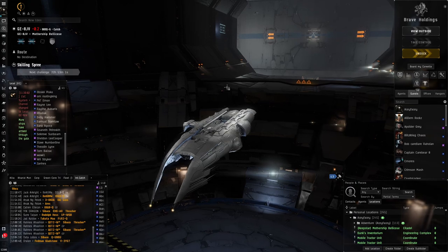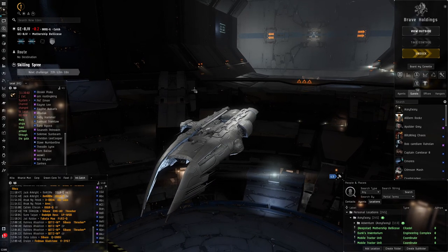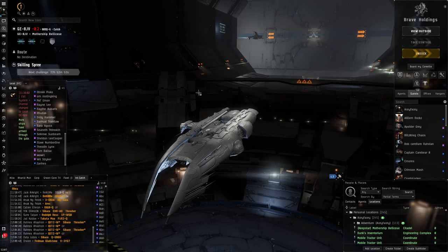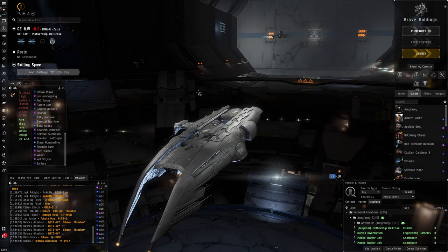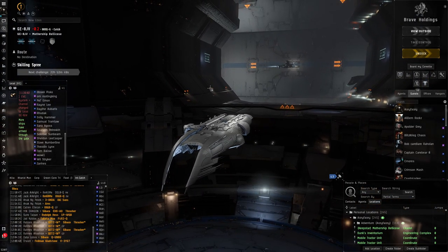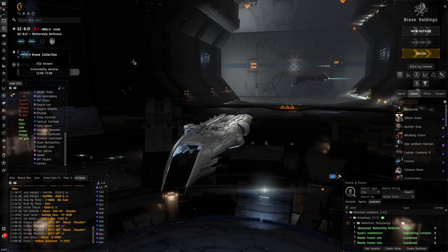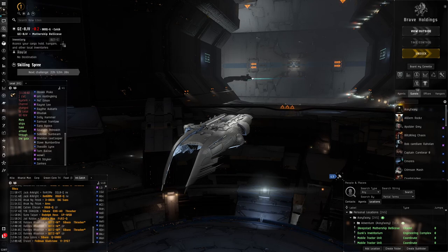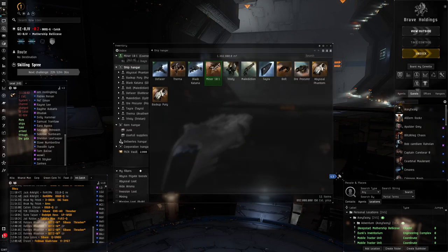Salvaging and looting the modules from these sites is actually quite profitable. I didn't think it was, I thought it was a bit of a waste of time, but it's actually worth your time. You can get quite a bit of meta modules as well as salvage money, especially from the high tier ones like the Sansha havens with lots of battleships. This applies to all havens - Guristas, Serpentis - any pirate sites.